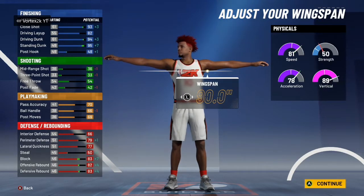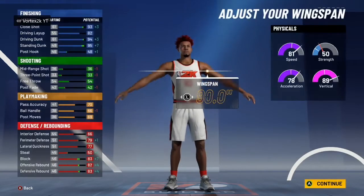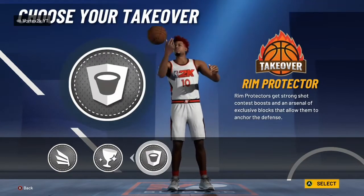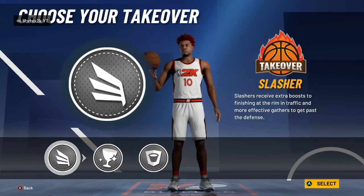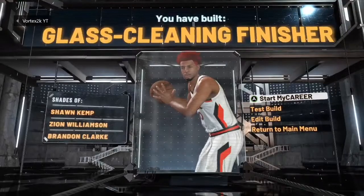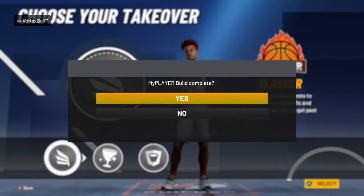The strength does get lower since I've maxed everything out, so it's really 58 instead of 59. You can also get slash and take with it, so if you're really into slashing you could go with that. For the other two builds I would go with rim protector — that's probably the best option. For this rep build maybe go slasher. It's a glass cleaner finisher, really good build.